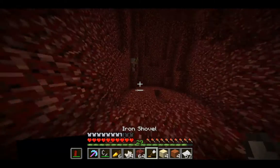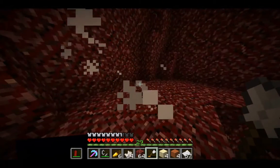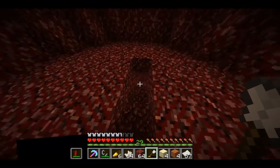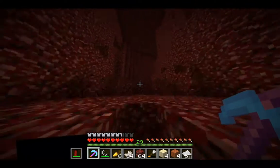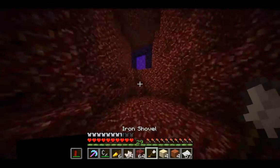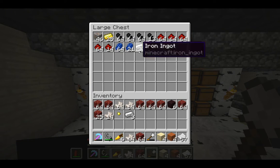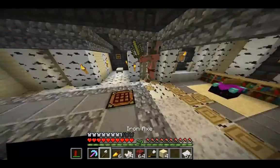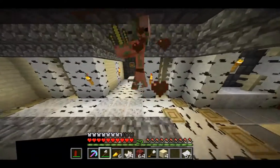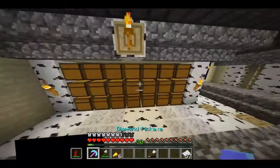Dire times call for dire needs. A ghast decided to show up — why doesn't that ghast just be the demonstration for the day? There's my axe. That was a fail. And there we are. So now that we have level 30, let us go check on the cows.